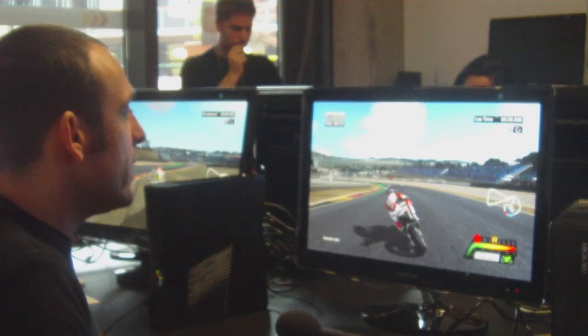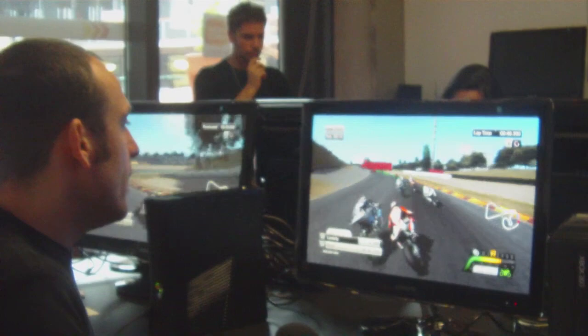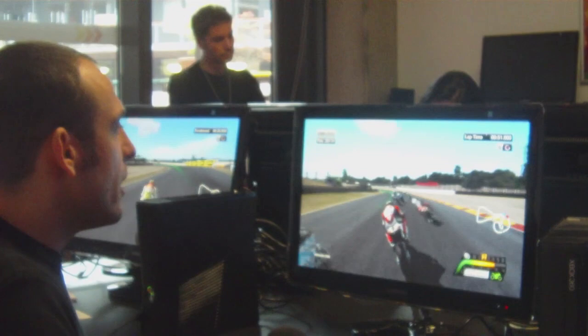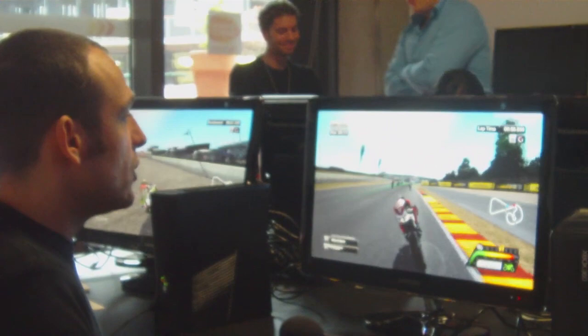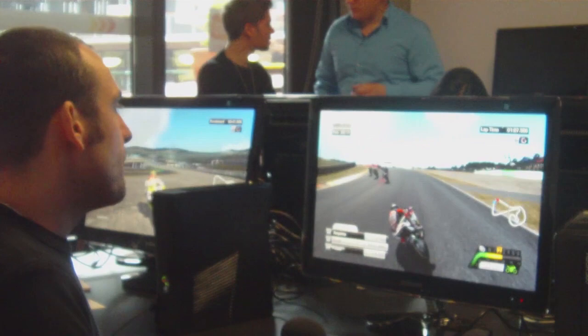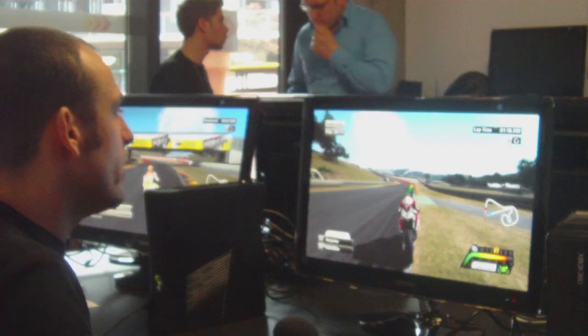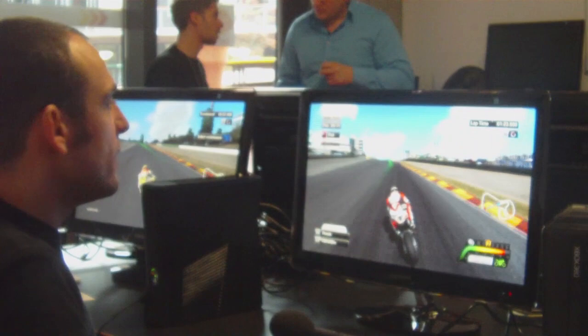Another nice thing you can do mid-race, especially in advanced mode with tire consumption, is tweaking the traction control. MotoGP bikes have lots of electronics, and our tarmac simulation system simulates the change in grip during the race — there is more grip early, but also tire consumption over time. Using the d-pad you can tweak the traction control from full to none, even at the highest simulation levels.